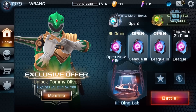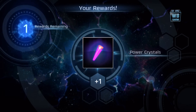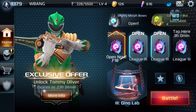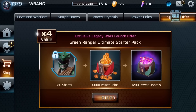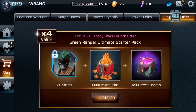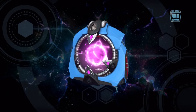Before we do anything, I want to open this. That is so cool — look at this! I want to see this character. Tommy Oliver — Dragon Zord. Let's open this thing!